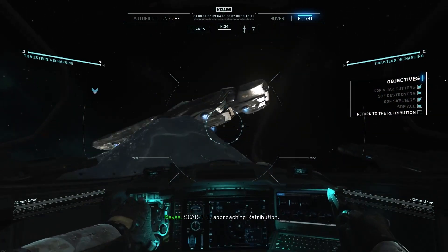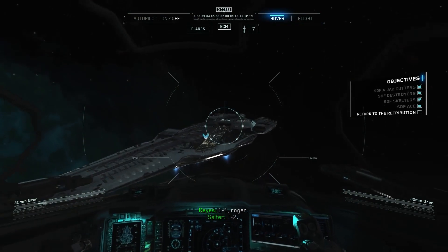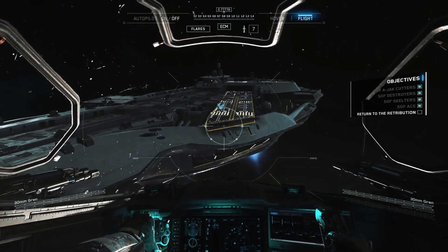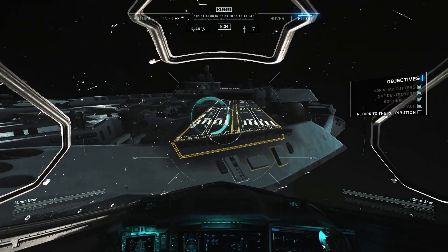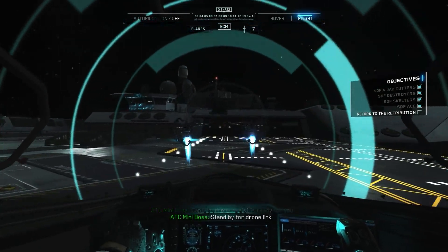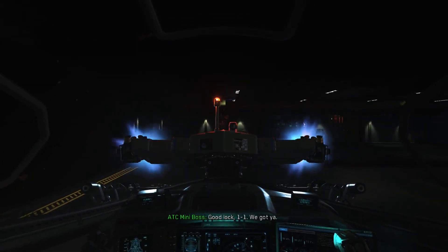Scar 1-1 approaching Retribution. Scar is clear for landing. 1-1, roger 1-2. Captain, drone assist is ready for you. Stand by for drone link. Clash down, gear's out. Good lock. Good lock. We gotcha bonded.